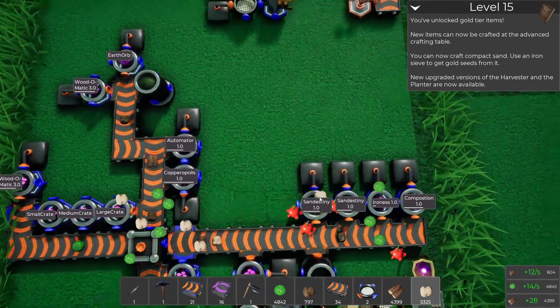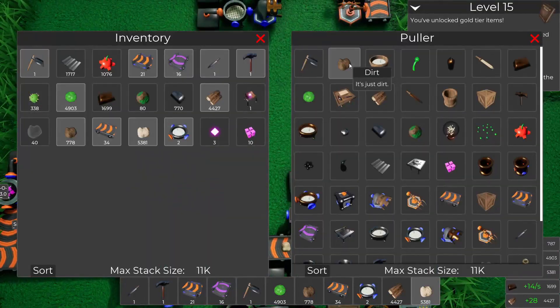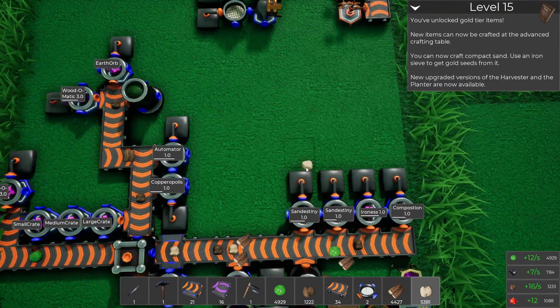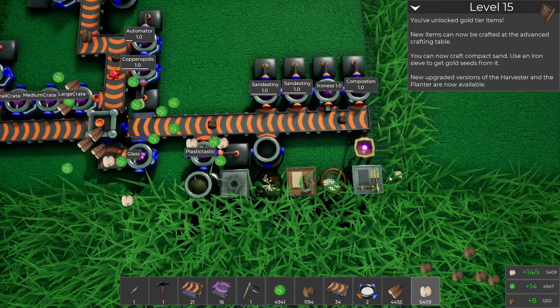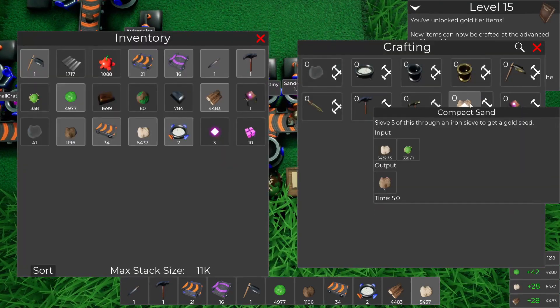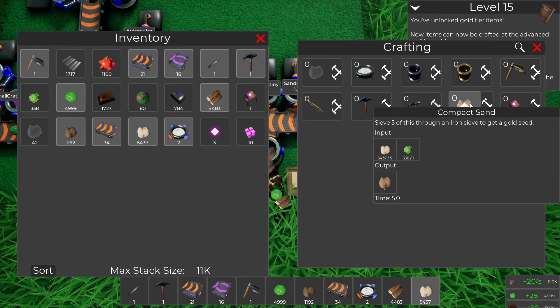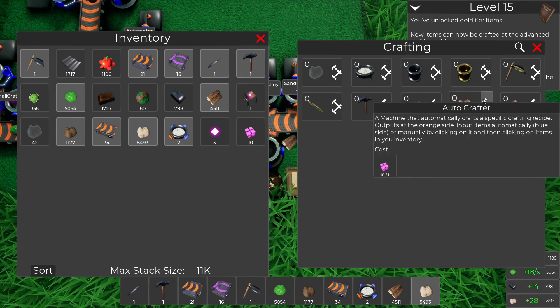One thing we could do is have a couple of sand destinies here. Let's cancel dirt — we don't need dirt anymore. Let's grab a crafter for compact sand; remember this is five every five seconds, so that is going to be a lot.